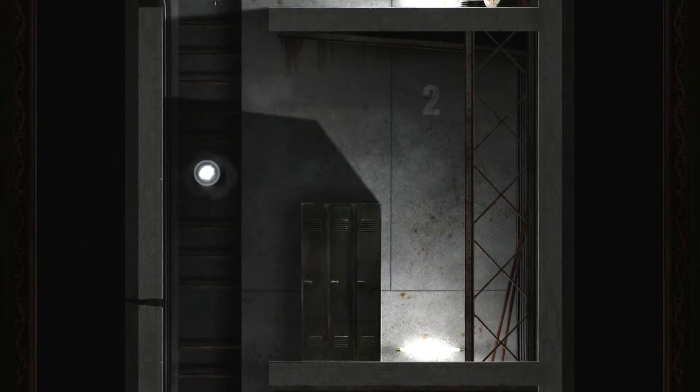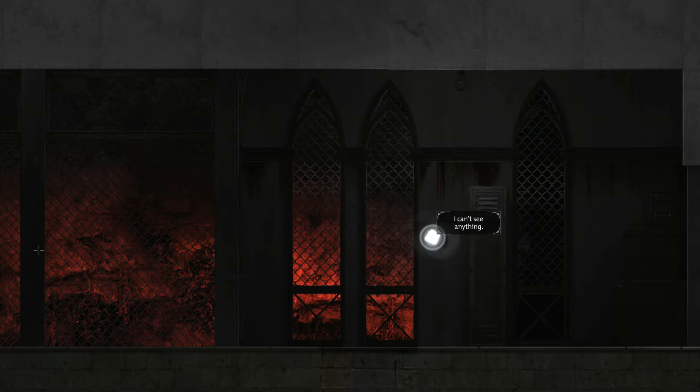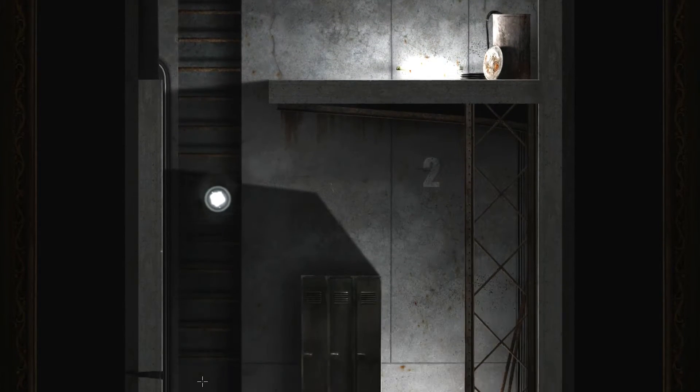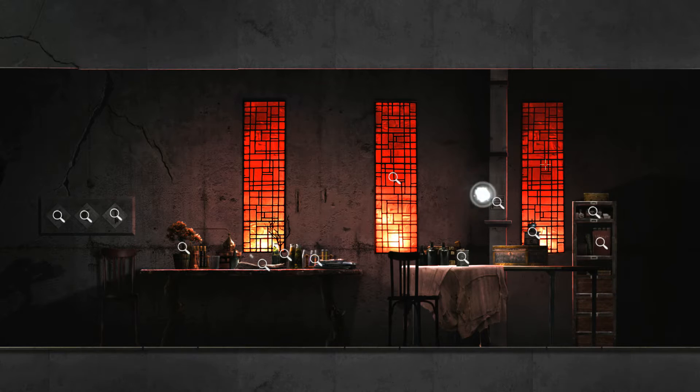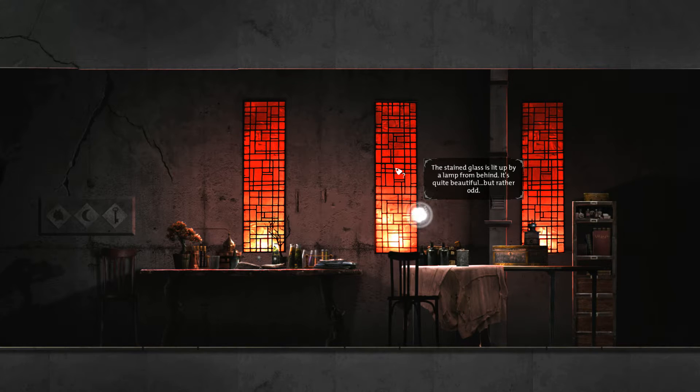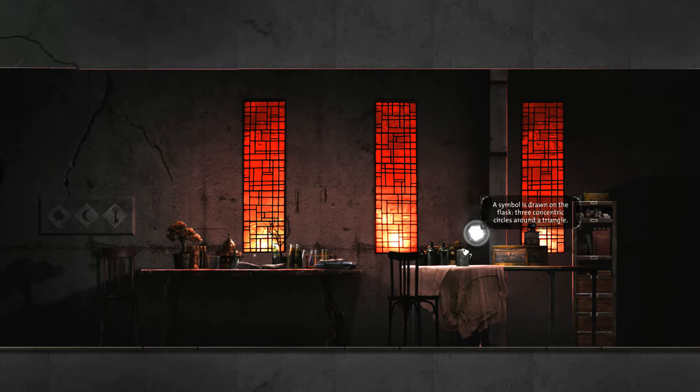Let's go back to the first part where there was the red light. There's still no light in here — must be a light down in the bottom part. The stained glass is lit up by a lamp from behind. It's quite beautiful, but rather odd. The vent is still clear — I can feel a light breeze coming from it. A symbol is drawn on the flask: three concentric circles around a triangle, and we can possess that.